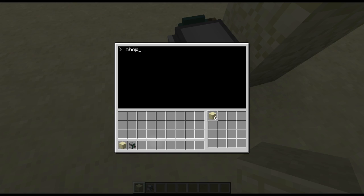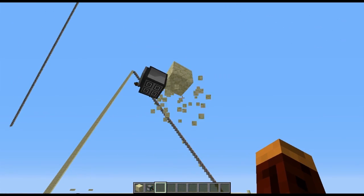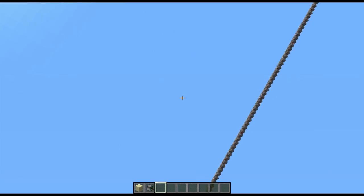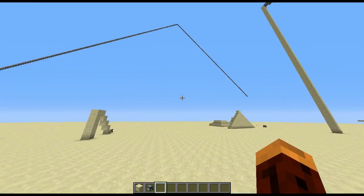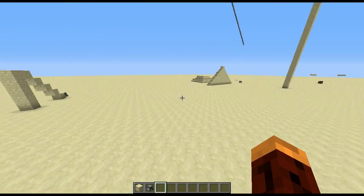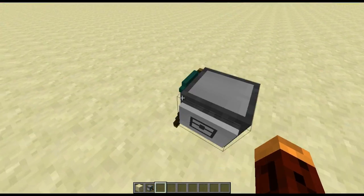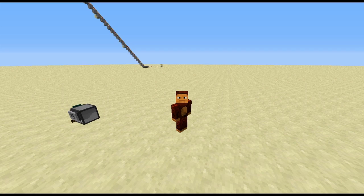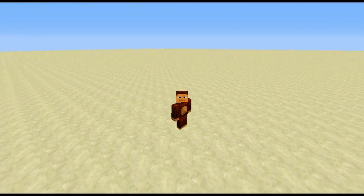By the way, that roller coaster right there — yes, it is a roller coaster. You can see the power tracks and stuff. It was made by two turtles I had going at it, and it came out pretty good. It's at y-255, but that's a different story. Alright guys, if you enjoyed this tutorial, please feel free to leave a like. Don't forget to rate, comment, and subscribe. Peace.